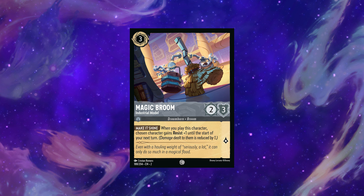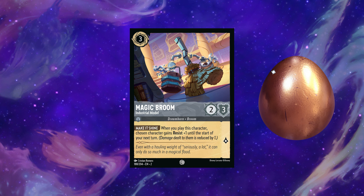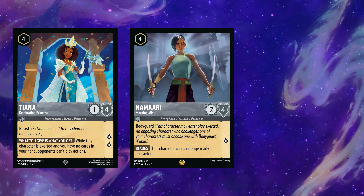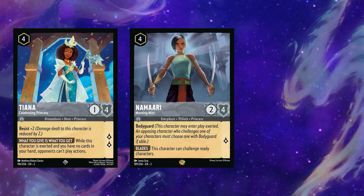Li Shang is a white egg — he doesn't do enough. Magic Broom is playable with Sorcerer Mickey; I like his utility as an option there, so he's a bronze egg. Namari is another solid new Floodborne character. I want to bring up Tiana because they're competing for the same spot in different metas. Tiana can shore up some weaknesses in decks that can empty their hand and rely on in-play engines like Beast or his mirror.